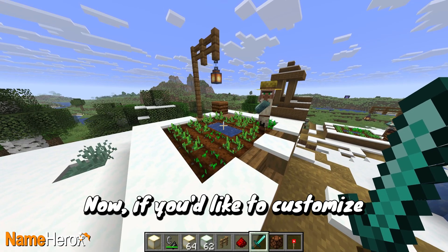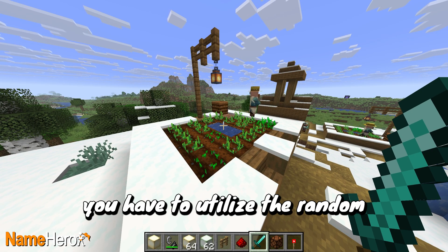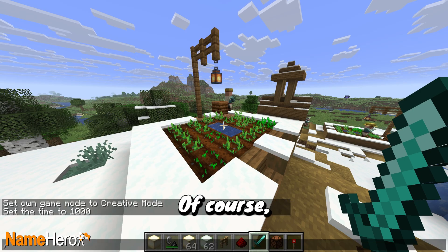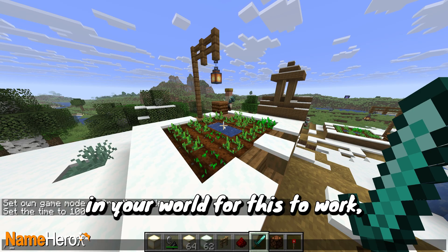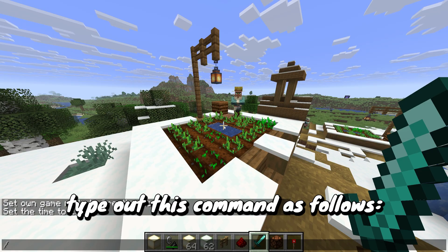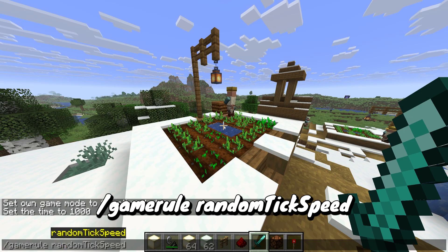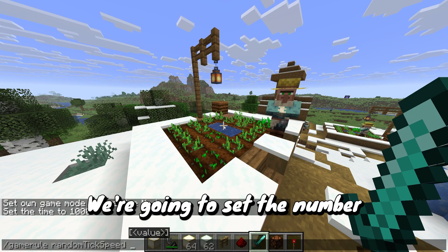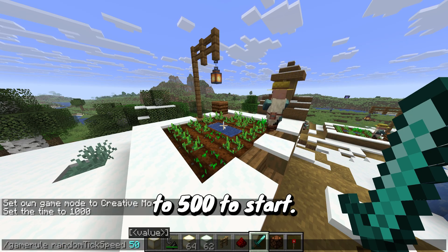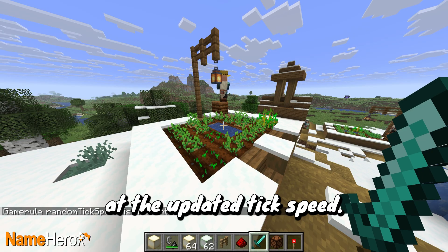Now, if you'd like to customize your tick speed in Minecraft, you have to utilize the random tick speed command. Of course, you need commands enabled in your world for this to work, but once that's set, type out this command as follows: gamerule randomTickSpeed, and then the number. We're going to set the number to 500 to start. Once you do this, Minecraft will run at the updated tick speed.